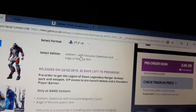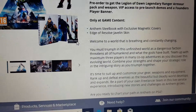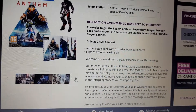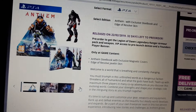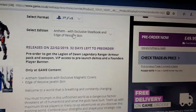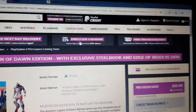We only got two editions for Anthem. With the standard edition, you get the game, the steelbook, and some bonus content. Here are the images - I'm not sure if there are images of all the bonus content. Let me just go into that. So now we get the Anthem Legend of Dawn steelbook edition.